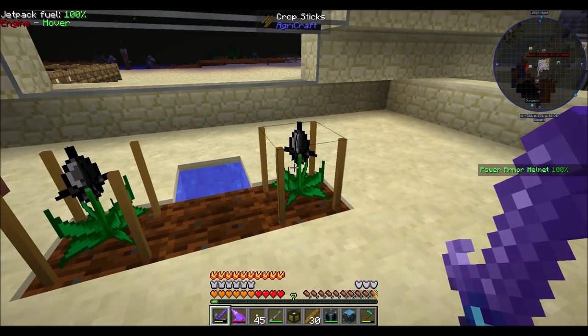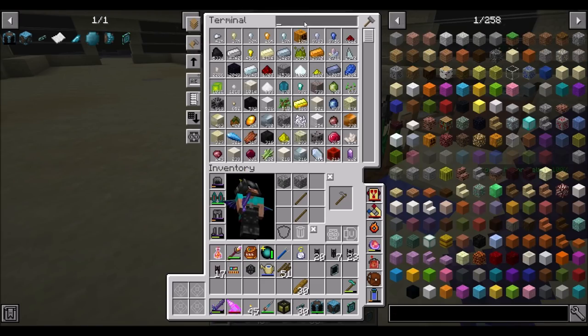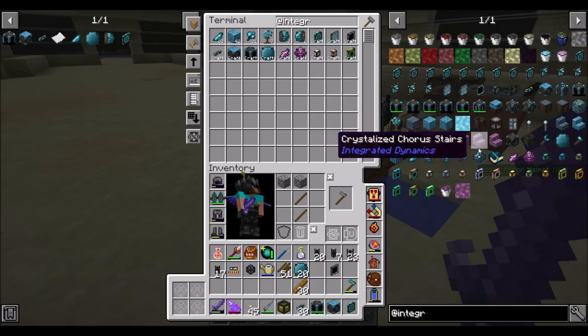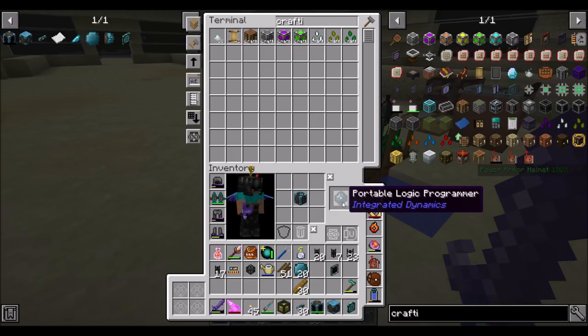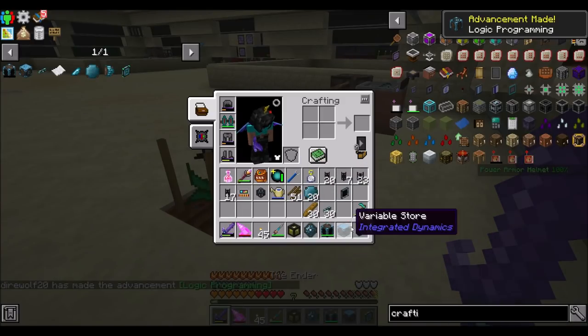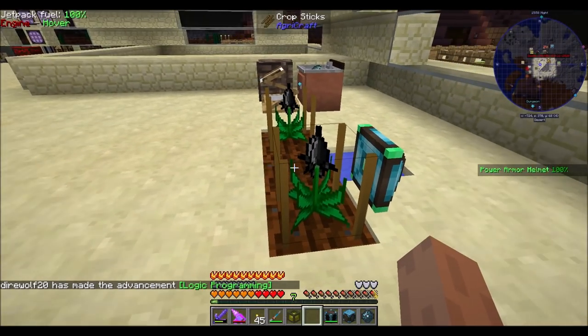So I think the plan for today is let's play around a little bit with block readers and integrated dynamics. Let's get a few things we're still going to need, like variable cards — I'm definitely going to need a handful of them. I also want the portable doohickey. I forgot to make that before we started recording here but that shouldn't be the end of the world. So let's get this guy set up.